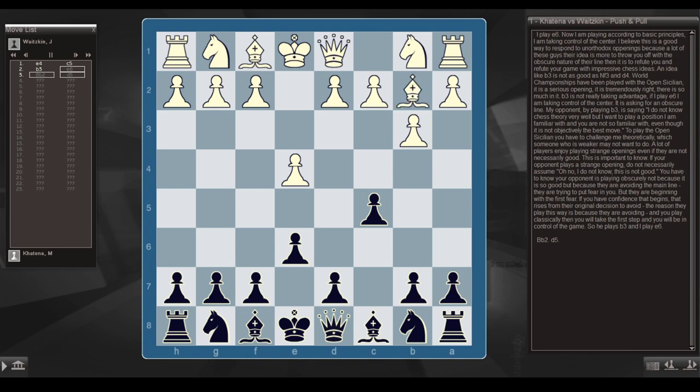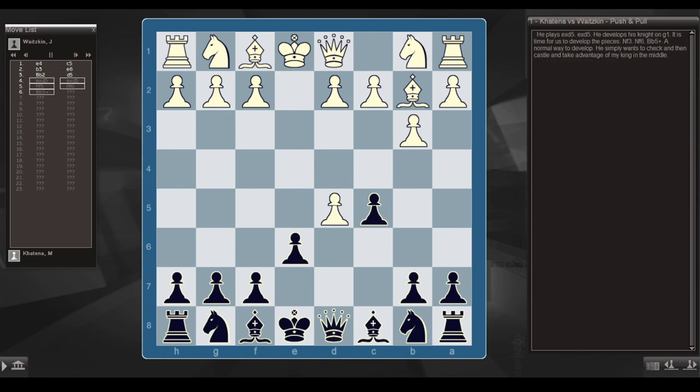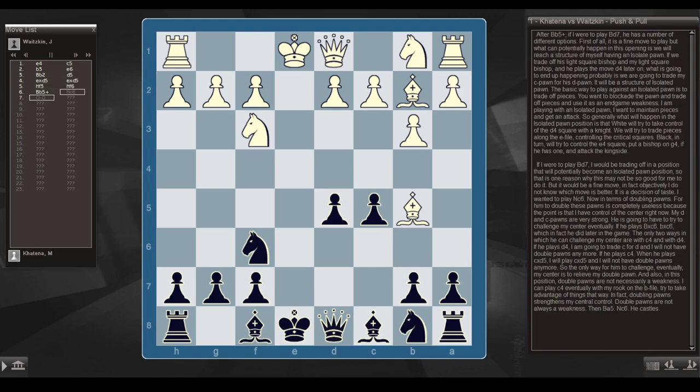So he plays b3, I play e6, bishop b2, d5. He plays e takes d5, e takes d5. He develops with knight f3, I play knight f6, bishop b5 check — a normal way to develop. He wants to simply check, then castle and try to take advantage of my king in the center. After bishop b5 check, if I were to play bishop d7, he has a number of options. What can potentially happen is we reach a structure with an isolated pawn — and the basic way to play against an isolated pawn is to blockade it, trade off pieces, and use it as an endgame weakness.